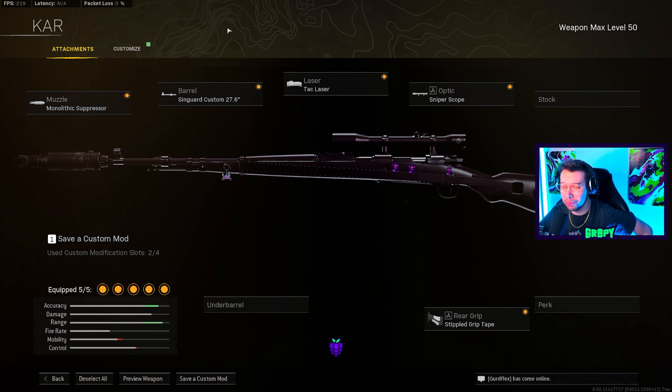Starting off with the Monolithic Suppressor — I see a lot of people not using suppressors. If you want to maximize ADS speed or put a Sleight of Hand on or take the barrel off, you can use a stock or perk, but the Monolithic has got to be there. You've got to be suppressed. I use the longest barrel to maximize velocity because I love doinking people out of the air. Tac Laser has to be there, sniper scope has to be there, Stippled Grip has to be there.